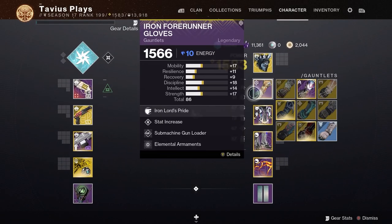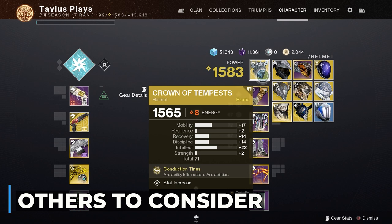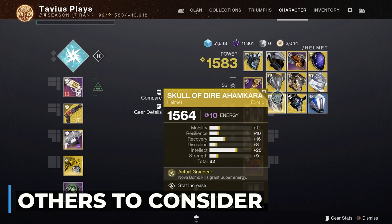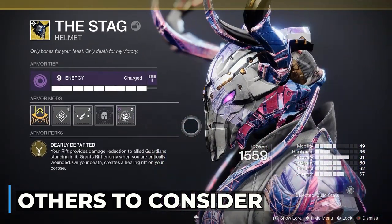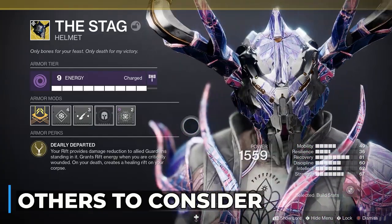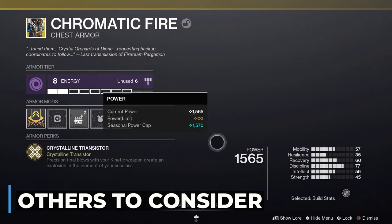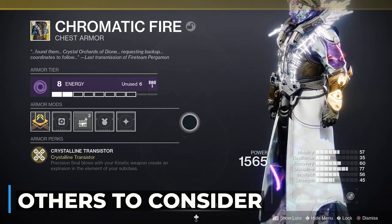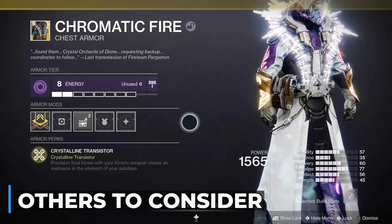We've got one more to go but before that I have two honorable mentions. First, The Stag — this exotic recently got a nerf because all Warlocks were using it in Trials, but its Rift Focus exotic perk might bring it back to the Crucible. And Chromatic Fire — Chromatic Fire makes explosions with precision kills using kinetic weapons on the element of your subclass, so Arc explosions with kinetic weapons could be a nice way to go next season.